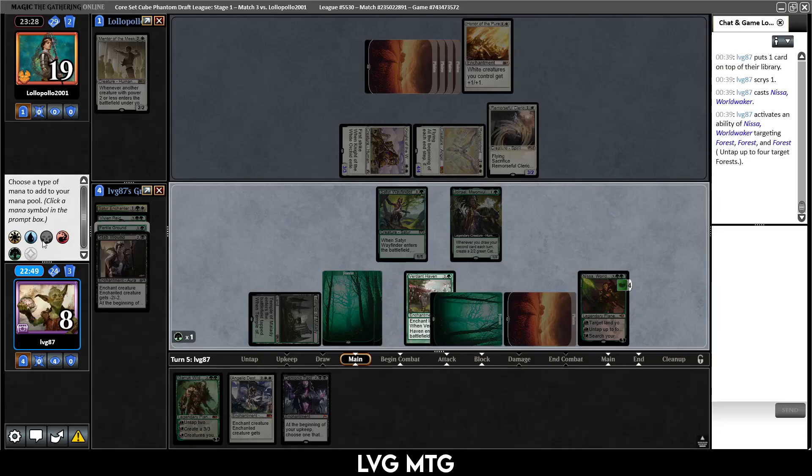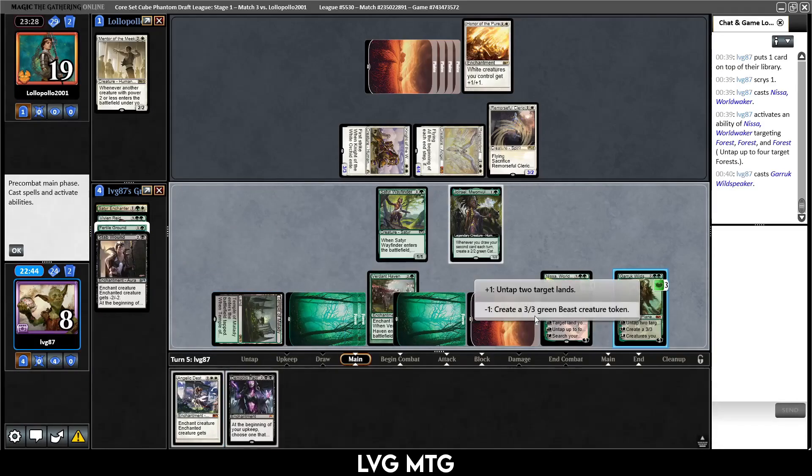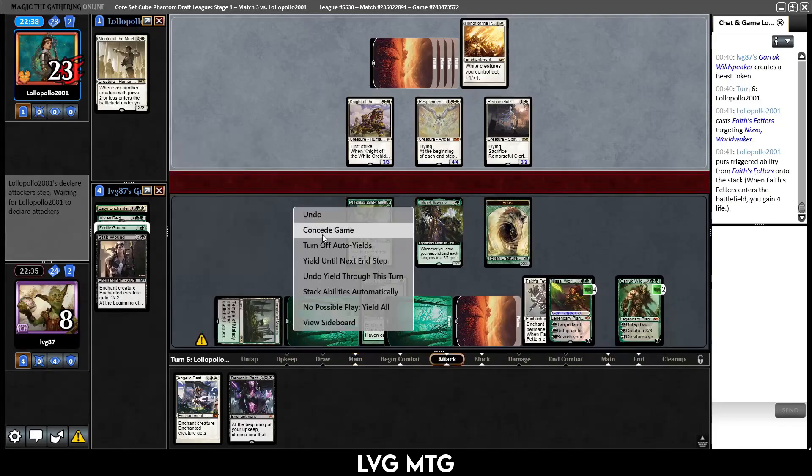Oh wait, this is not like the other land — I thought it made two of whatever you want. That's not the case. Let's play Garruk then and make a beast. Yikes, that's not good — we don't have good blocks. Let's hope they go after our planeswalkers. They probably should just attack us. I think we even put a Forest on top thinking we might be drawing cards and needing more mana, but in actuality that's not the case.